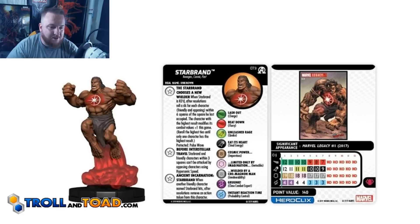His last trait is called Ancient Incarnation, Starbrand: when another friendly character named Starbrand hits, after resolution, remove an action token from this character. So you could potentially run two of these Starbrands and pull tokens off of each other, similar to how the Avengers 1 Million BC Iron Fist worked in Secret Wars Battleworld. At 140 points, he has some fairly impressive base stats: Paracosmic team ability, 12 movement with Charge and the flight ability, 12 attack, 19 defense with Impervious, and 4 damage with Close Combat Expert. Overall I like this guy — I think he's fun, but more of a casual thing. I don't see any meta potential here, but not everything needs to be meta.